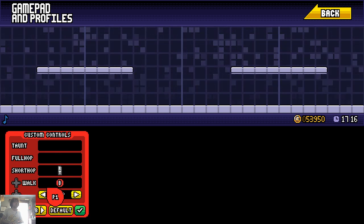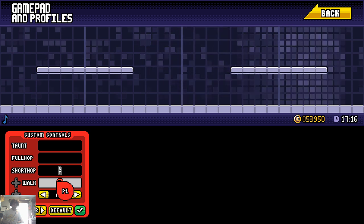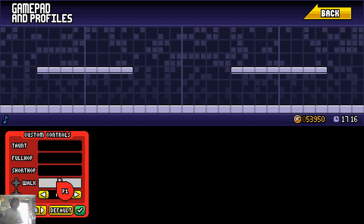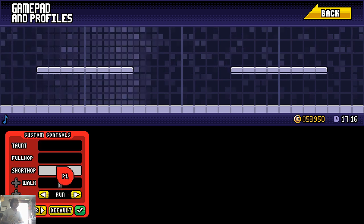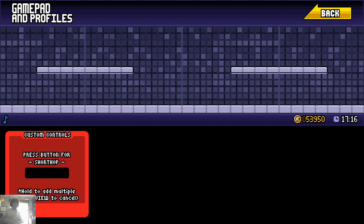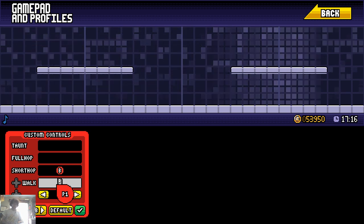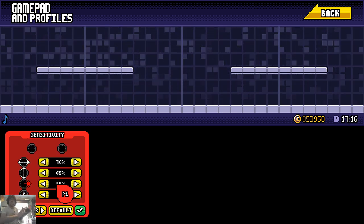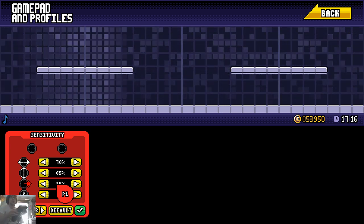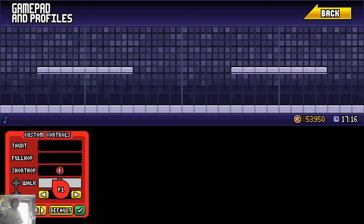My walk button is underneath my attack button, so I can do tilts whenever I want. Instead of pressing straight down, you kind of shift — like Guitar Hero, I think of it as Guitar Hero. That's a little weird, but then you also have the short hop button below your typical jump button.